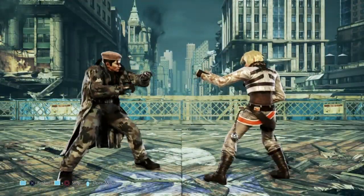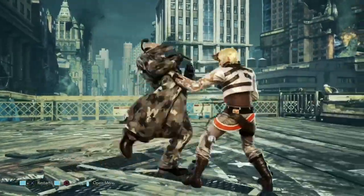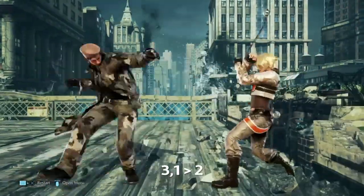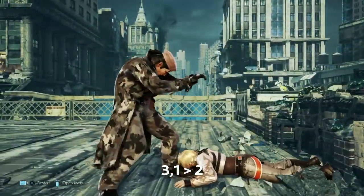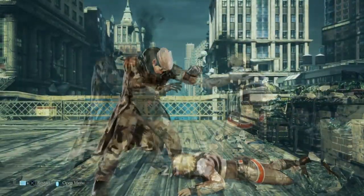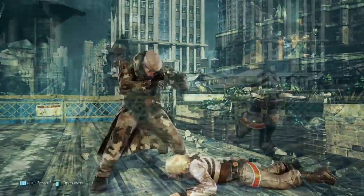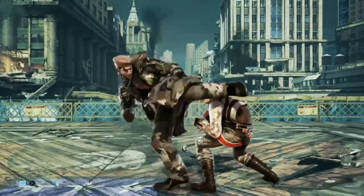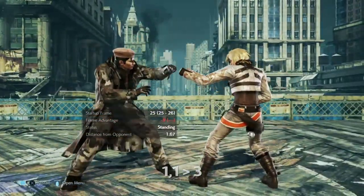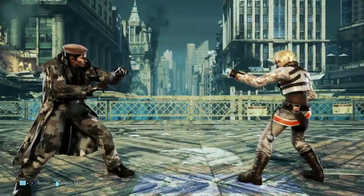The third type of frame trap is delayable strings. These can be really good against impatient players and Dragunov actually has some good ones. One route is 3-1 — both enders are delayable and can wall splat, but the mid is minus twelve and the other is a high. It's a similar thing with 2-1-3; the kick can splat but it's duckable. A better option is 1-1-3, where the kick is mid, safe, and splats. On counter hit in the open it knocks them away and then you can set up a tackle.